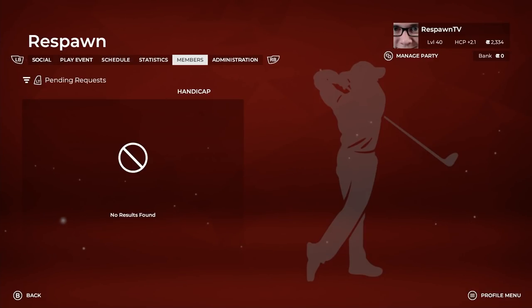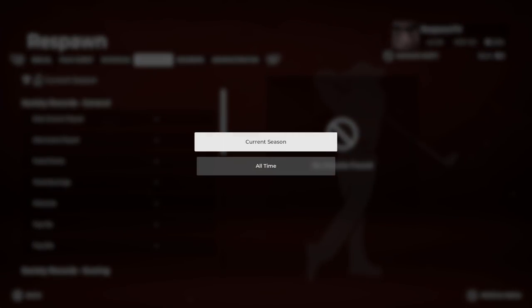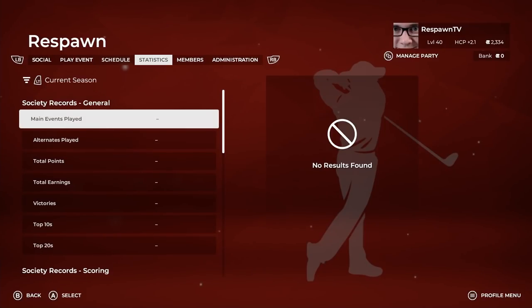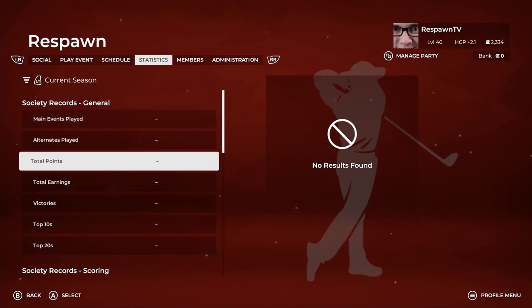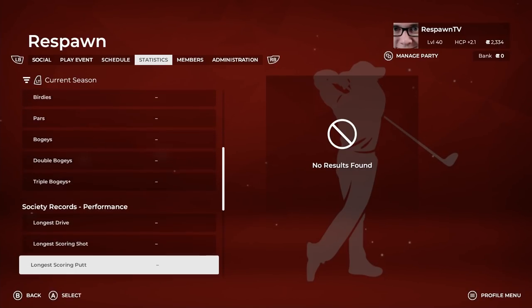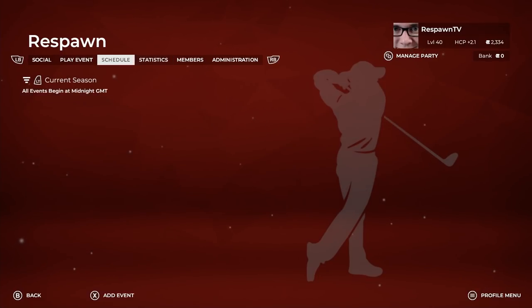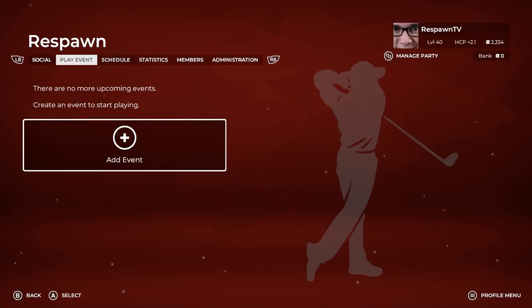This is where you'll see all of the members and their handicap. You have statistics as well — you can do current season or all-time for sorting. You have main events, alternates, total points, earnings, victories, top tens, top twenties, and all of your scoring and performance. That is all of the statistics you have. Then you have your schedule — all events begin and end at midnight GMT, which is 8 PM for anybody on the Eastern time zone. You can add an event from here if you're an admin, or from the play event. Let's go into add event.